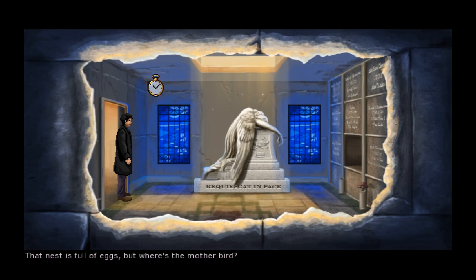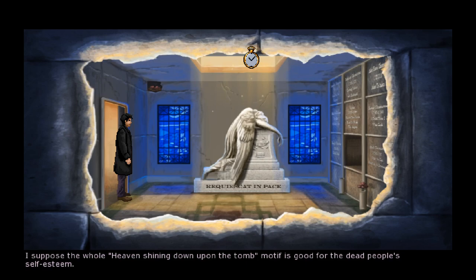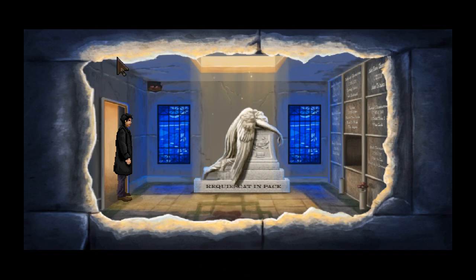I can see something up there - what is that? A nest full of eggs, but where's the mother bird? Perhaps she abandoned it. Always assuming the worst, aren't you Miles? Is that like a swallow's nest? They normally nest in places like that. I think it's a skylight up here - the whole heaven-shining-down-upon-the-tomb motif is good for the dead people's self-esteem. There's an angel statue - what a dramatic statue.